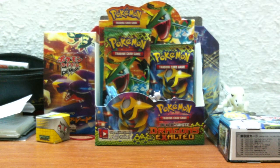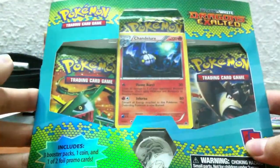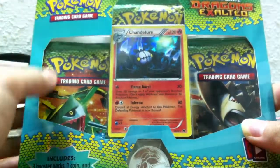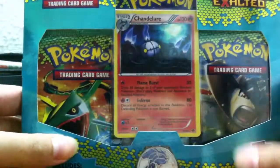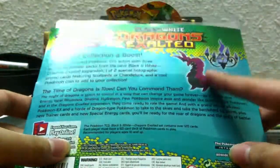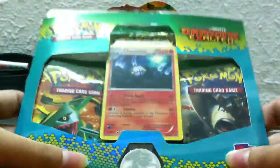Hey guys, Pokesaurus94 here and in this video I'll be opening up a Dragon Exalted Pokemon Blister Pack with the Chandelier promo. It comes with 3 Dragon Exalted Blister Packs, a coin, and this promo card. Finally got it after so long. Not sure whether I'll be opening another one of these — depends on the pulls I get. I'll be opening this up straight away.